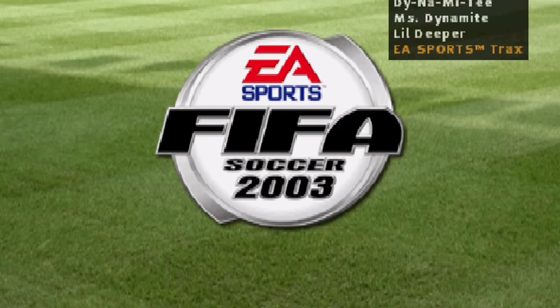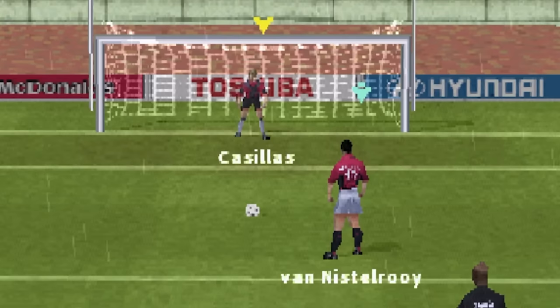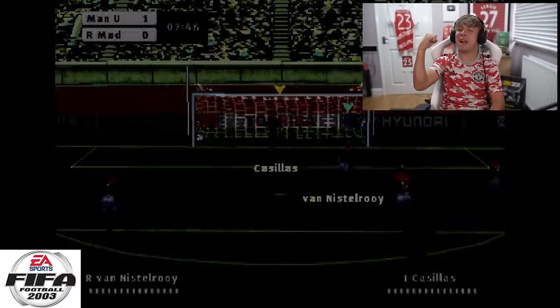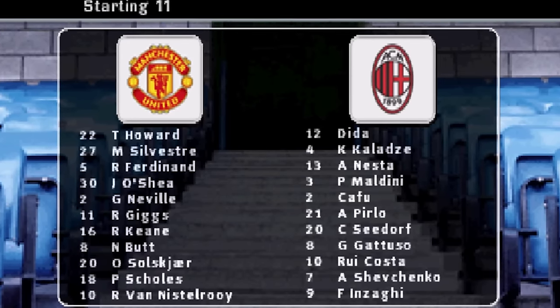On to FIFA 03. This one doesn't let you go straight into a penalty shootout so I had to find myself a penalty in-game. We've got the penalty — van Nistelrooy, bottom left corner. First one we actually used with a controller! Bring on FIFA 04 — look at these retro teams. Cafu, Maldini, Nesta. Paul Scholes bags it on the right side — it's a goal!